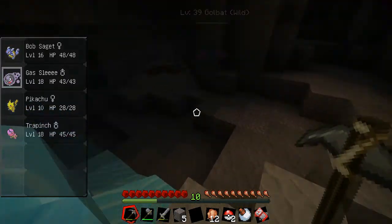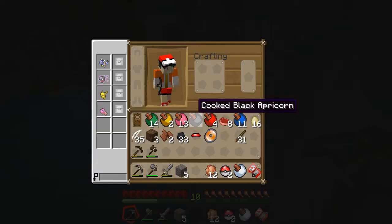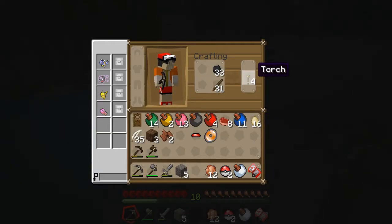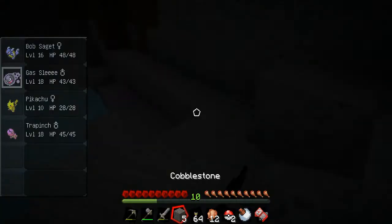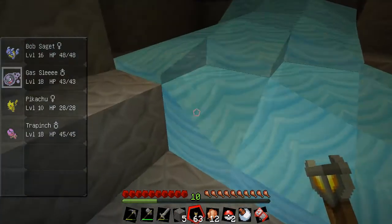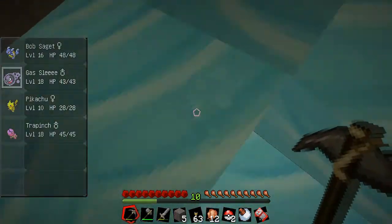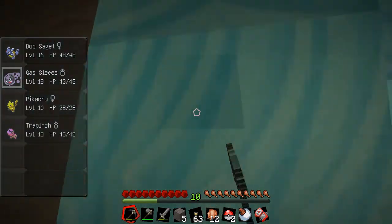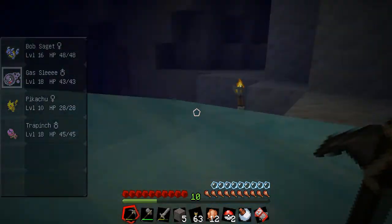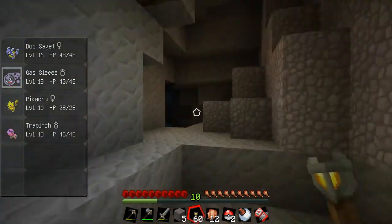It seemed like it was glitched there. I stuck the stone you had for buttons in the chest in here, and there's also a leaf stone shard next to it for your Oddish. That coal wasn't mine — that coal was somebody else's, so that'll go back in the furnace. Just put one in there and start cooking my fish.